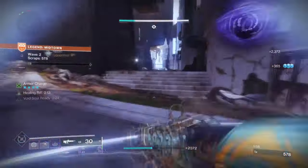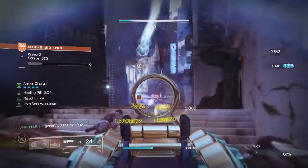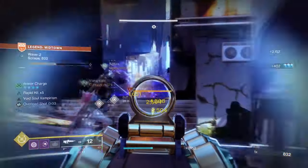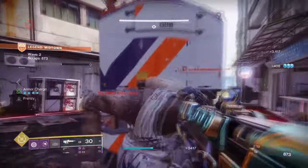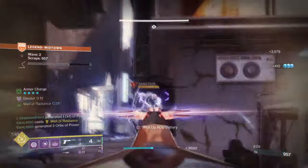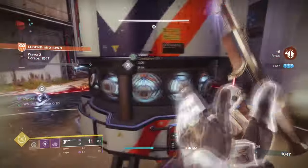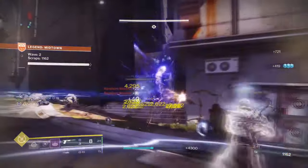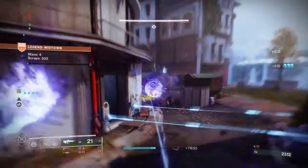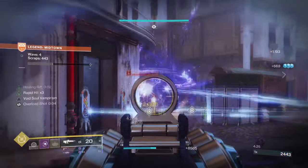This setup was originally created for Grandmaster activities to make a Briar Bind build even more tanky than normal. But as Onslaught mode has now arrived, I can be a lot more flexible as to how and where this build fits. The build feels more at home in the new mode because of the many lanes where enemies will continue to spawn and attack from — this is what Child of the Old Gods excels at, and more players should make full use of it from normal to Legend mode. With Briar Bind's effect, we can not only pick up our Void Soul as we please, but reuse it multiple times as long as we pick it up before it disappears. This is huge as it allows us to place multiple Void Souls at once, and since Void Souls grant class ability energy on drain or kill, we can do this freely and quite easily over time.